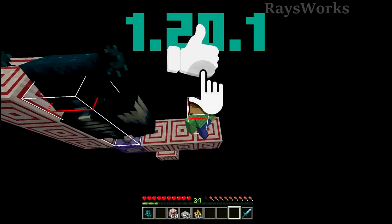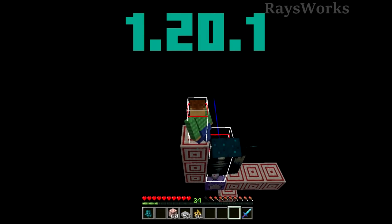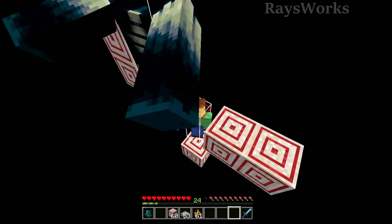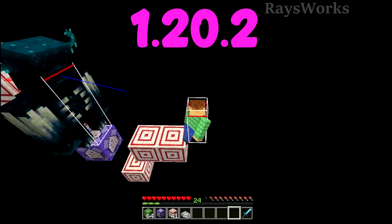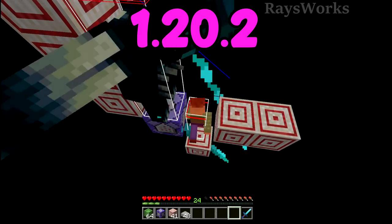Besides the warden's sonic boom attack, it also has a melee attack. But unlike the iron golem, it wouldn't be able to melee you while you're above it, or if you're just below it — you'd also be out of its reach. You still have to be fairly close before the warden can hit you, and like before, it can't hit above or below without its sonic attack.